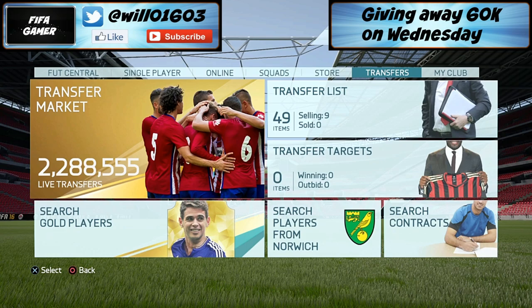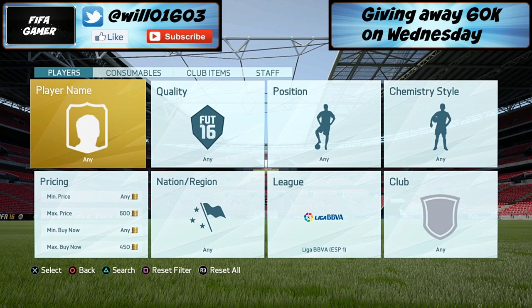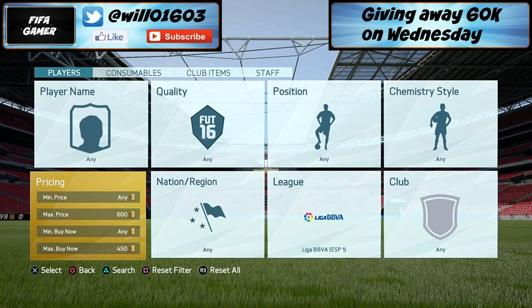All you want to do is head over to the transfer market. As you know, it's the Bundesliga Team of the Season out at the moment, which means there's high demand for Bundesliga players. The La Liga Team of the Season is coming out on Friday, which means demand for La Liga players is going to go up a lot. We're going to snipe La Liga players, hold them, and when the Team of the Season comes out on Friday people are going to want to make La Liga teams, so demand will skyrocket and we'll sell for a lot of profit.